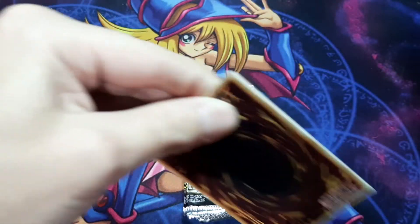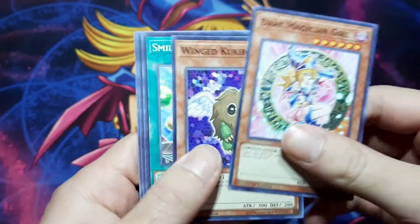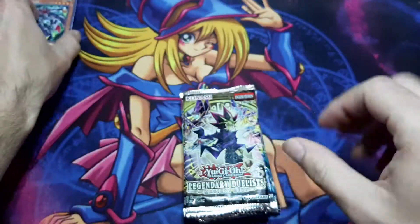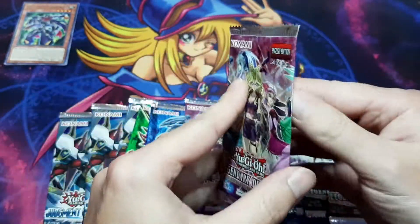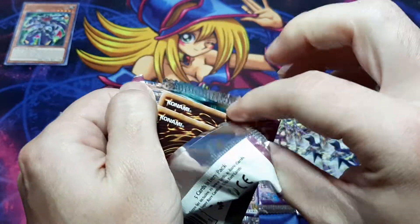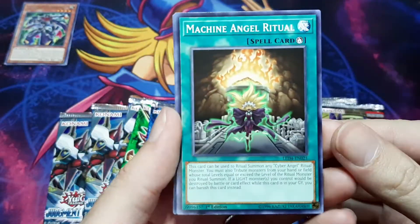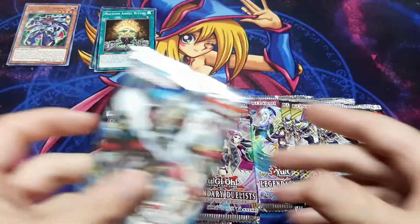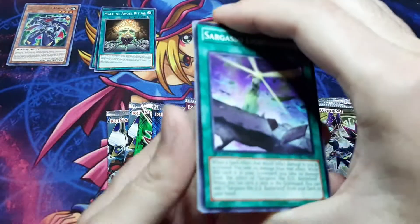They're first edition, which leads me to believe I got them out of a booster box. Starting out: Dark Magician Girl, Jet Synchron. Oh, dear - Ghost Star Eater out of these? That'd be crazy.